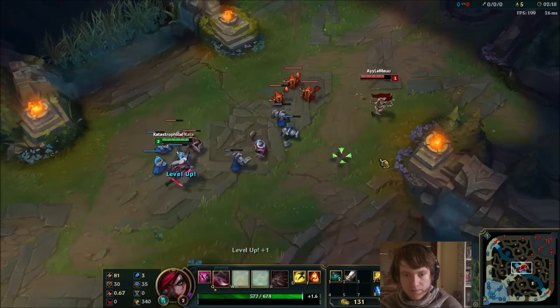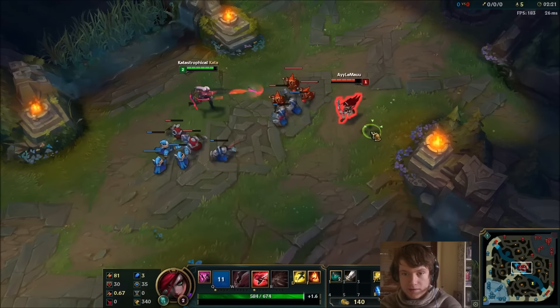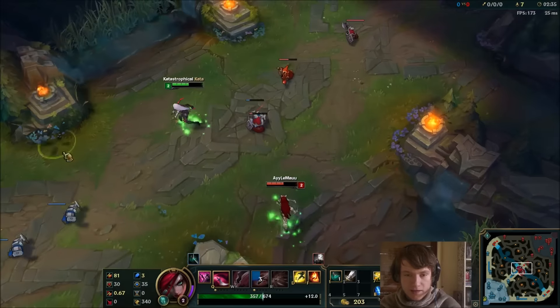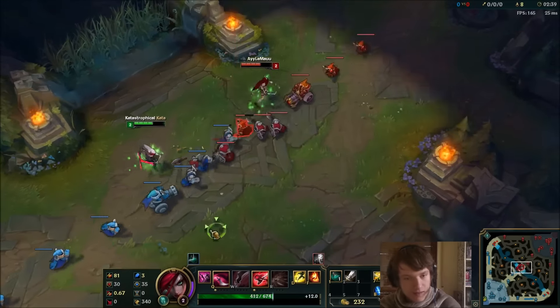I'm gonna show you what I mean. What you wanna do is get one minion low, like I'm doing right now, and then do this combo. You kill with Q and then E immediately. And that's your first blood combo. Let's keep laning and I'll show you the level 3 — how I do it normally.